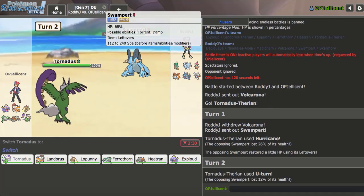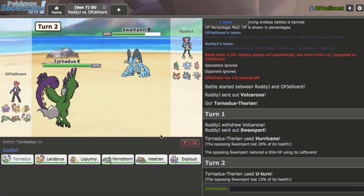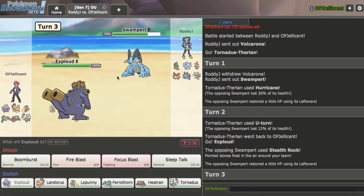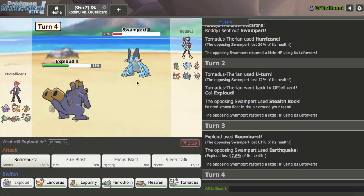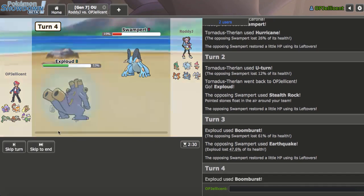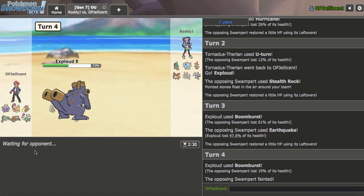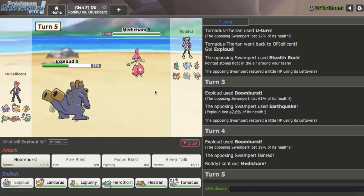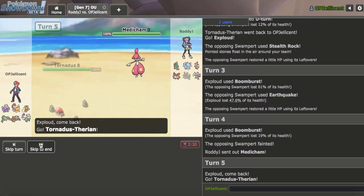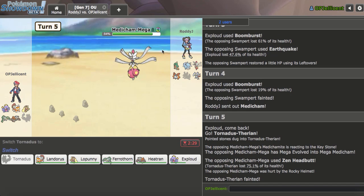I'll go ahead and U-Turn out as hazards are about to go up. I'm going to get Exploud in — I think this dies, so I'm just going to click Boom Burst. Never mind, it lived. Not very well, but it did. Really expected that to die. This is a strong Pokemon. Exploud picks up the first kill of the game. Puts me in a tough spot versus this Medicham.